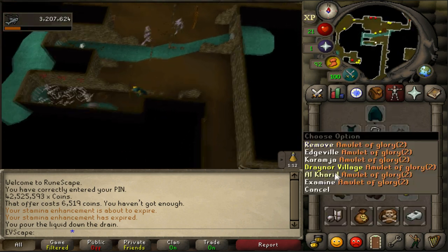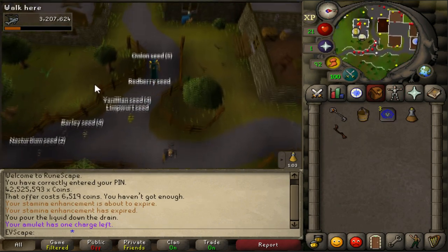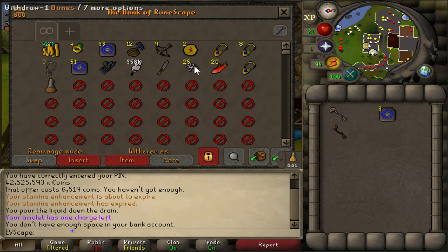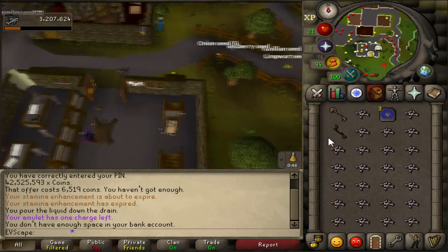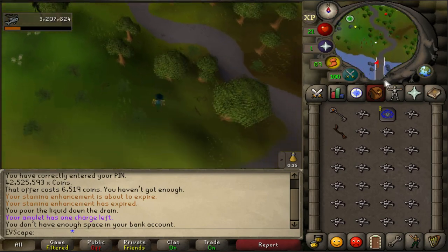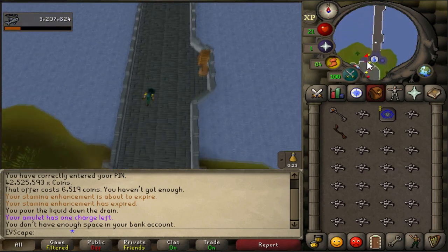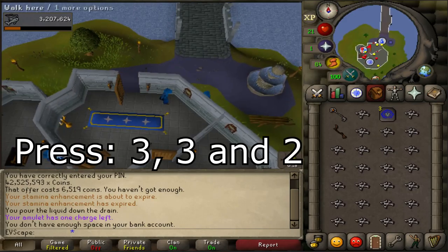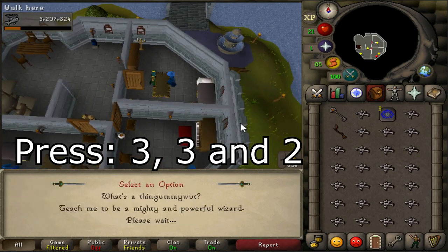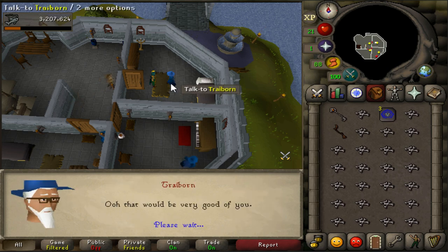Now that you're in Draynor Village, run straight to the bank and unnote all 25 of your bones, then run straight down to the Wizard's Tower. Speak to Traiborn — I believe that's how you say his name — and the dialogue boxes go: 3, 3, and 2. Speak to him again; he'll take the bones, do his little magic trick, and give you the key.